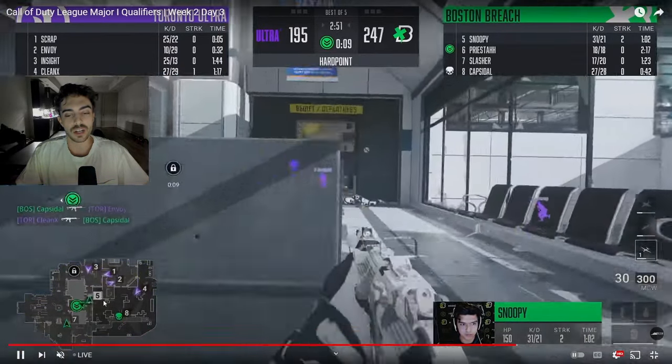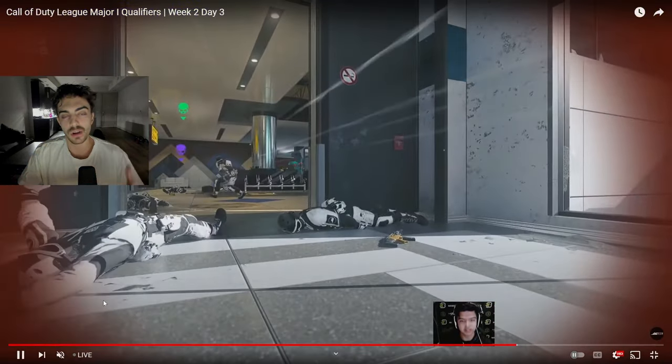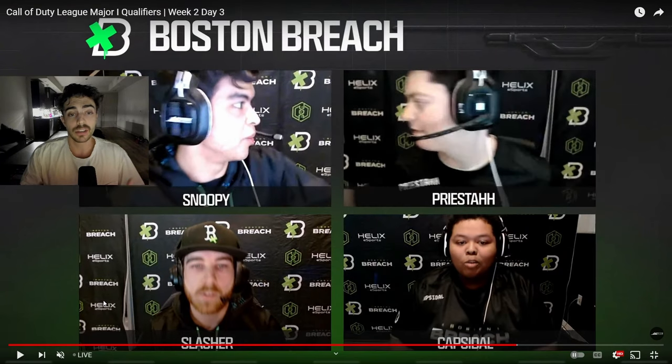There's no way for Toronto to touch the hill. All you need to do is pressure this hallway and make sure they can't contest on the hill. Boston ends up winning this map — some really good plays out of the entire team on those final three hills. Really big plays out of Capsule on P3 and P4, on that big rotation towards the Burger Hill.